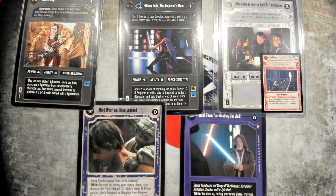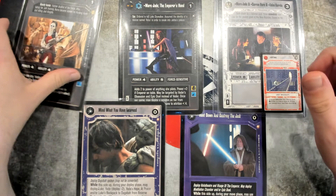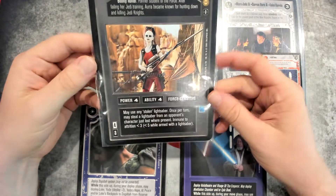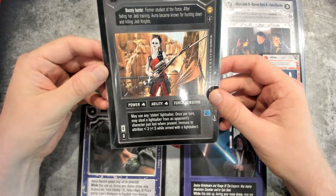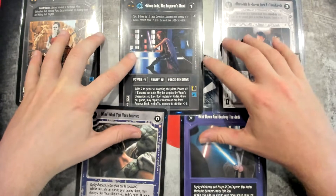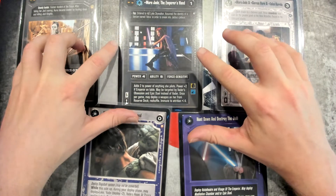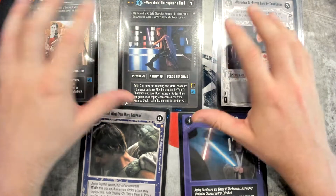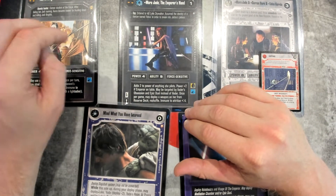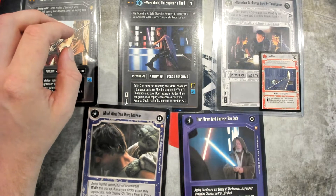Whenever I think about Star Wars CCG and pricing or just general things in pricing, the first thing that comes to mind is rarity. Is it a common, uncommon, or rare? In these cases, these all came from different fixed sets, so there's a certain number of them out there. That's your first metric to think about.